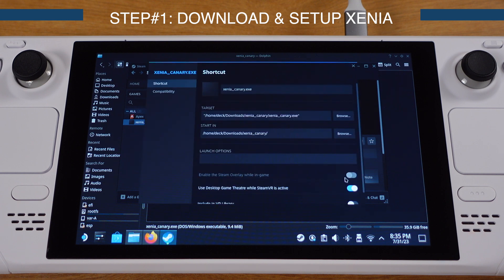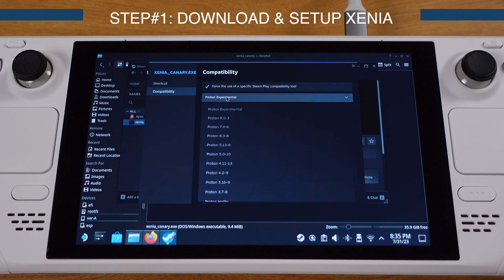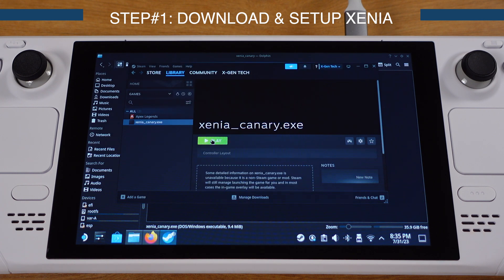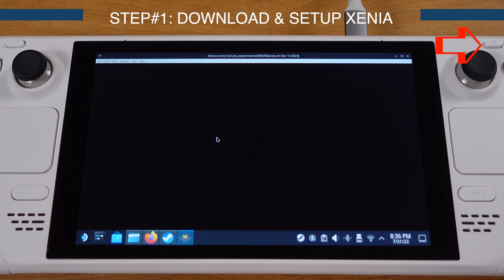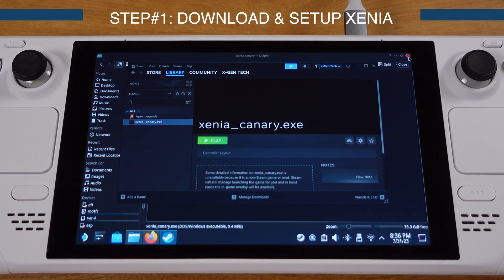Click on Xenia, then click the gear icon and select Properties. Under Compatibility, check the box and make sure you select Proton Experimental. Close this window, then double-click the Play button and wait 5 to 10 seconds — Xenia should open up. Press the Select button on the Steam Deck and you will get an error message. This is normal — click OK and Xenia will close automatically. Now close everything.